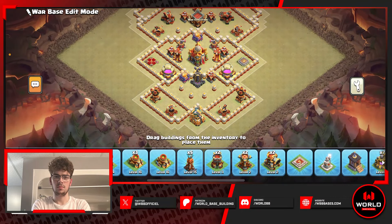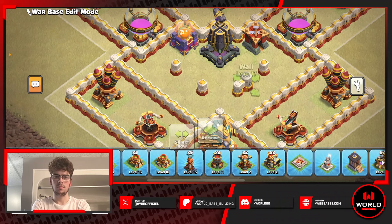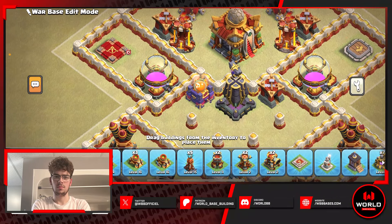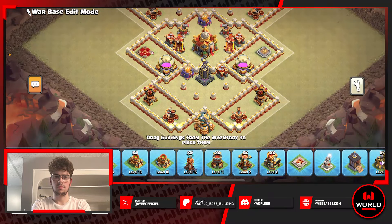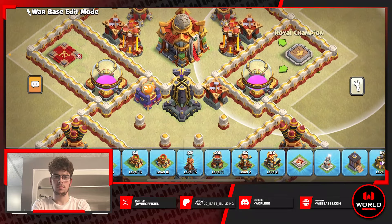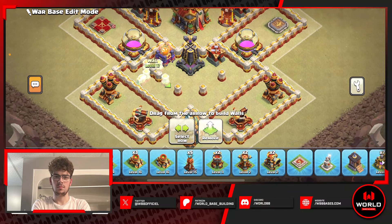Yes, the town hall is reachable from the mono comp, but since it's isolated it's a harder wall break. The multis are there too, so there's still a lot of DPS. In this meta it doesn't really matter as much because the base is so protected on that side with the queen and RC, but the isolated mono makes for a harder wall break.